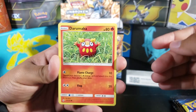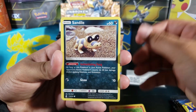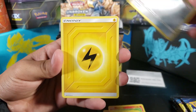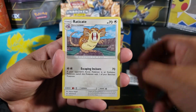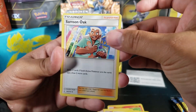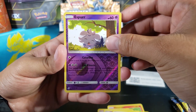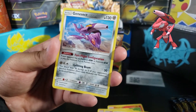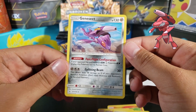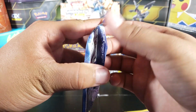We got Daramaka for the first card, then Sandile, Salandit, Koffing, Alolan Diglett, Lightning Energy, Lieutenant Surge's Strategy, Professor Oak, Alolan Exeggutor for the reverse — just a common. For the first rare we got Genesect. I don't have this rare, it's just a normal rare but I don't have it, so good card.